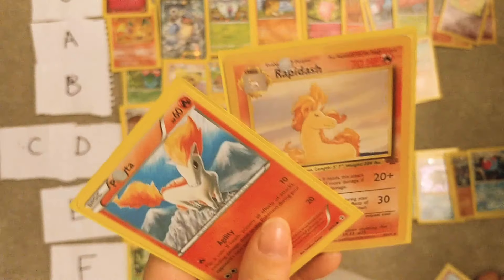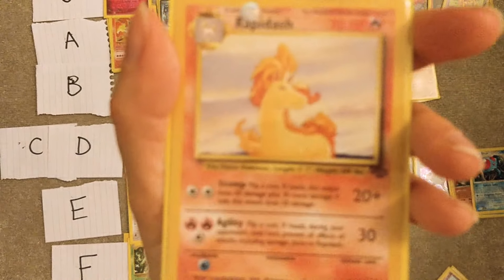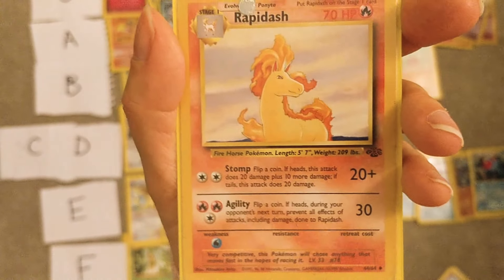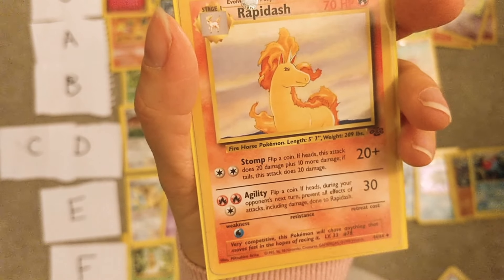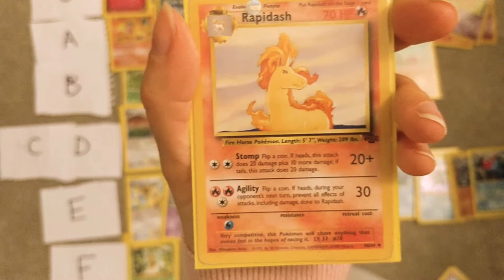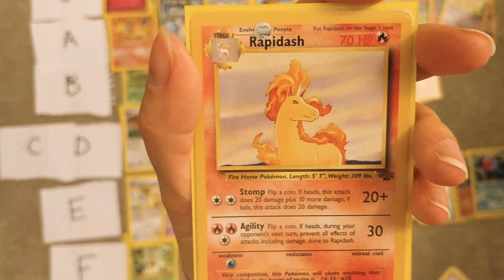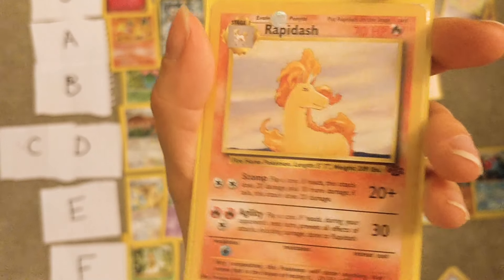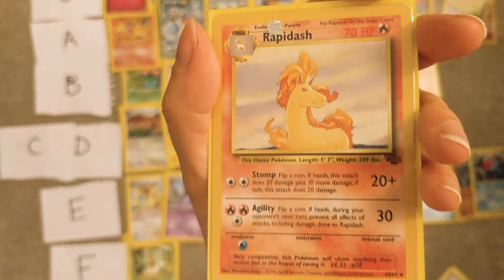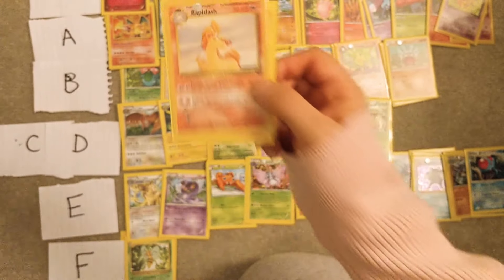Ponyta and Rapidash — these for me are S tier, especially Rapidash. I love Rapidash, it's beautiful and majestic — you know, hug it while sleeping — I just love this Pokémon. I love that you can ride it in Let's Go Pikachu and Let's Go Eevee, and I got a shiny one in that game. I think it's amazing — simple but effective design, and the shiny is really cool too.